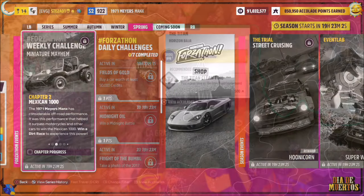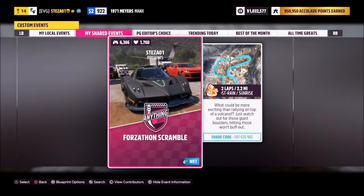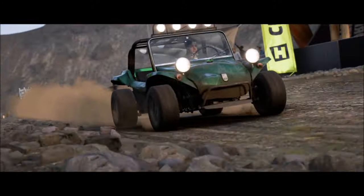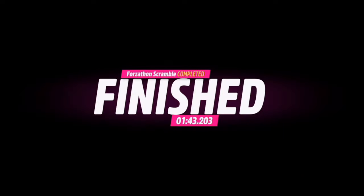Now the first challenge is nice and easy — it wants you to win a dirt race. We're going to head over to the Caldera Scramble at the top of La Grande Caldera volcano. I've got a race created for you guys called Forza On Scramble, and the share code is on your screen. It's literally two laps with no AI drivers, so you're guaranteed a win and you've only got to do it once, which will take between a minute and a half and two minutes.